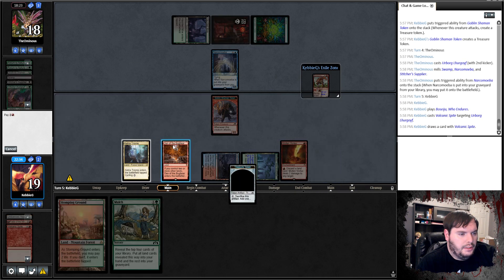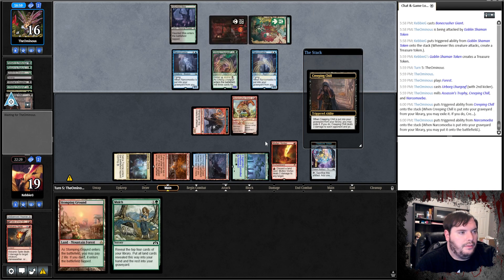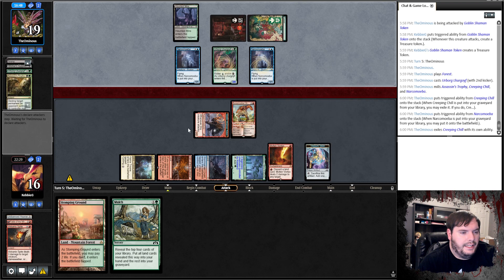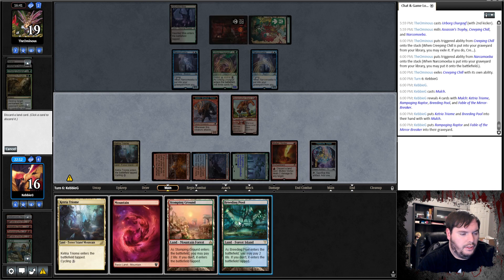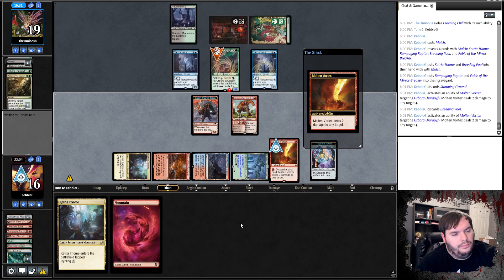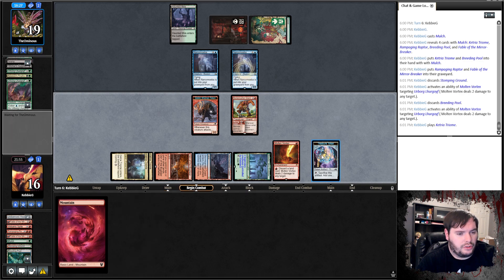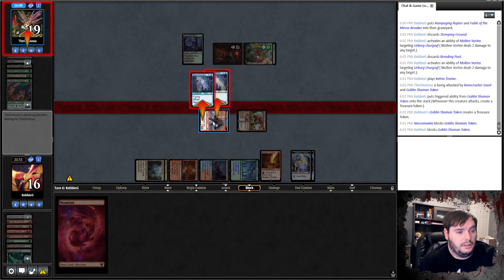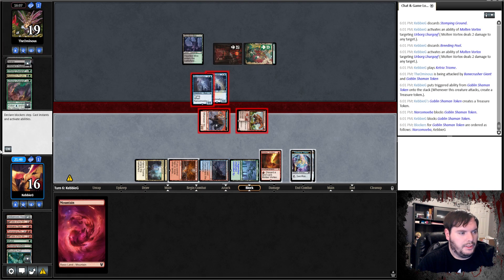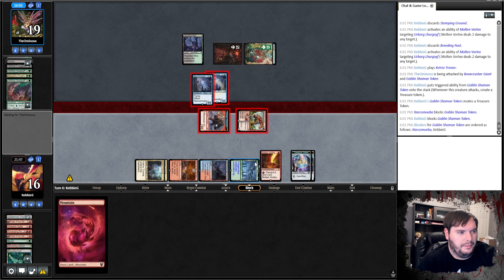Attack in the air I assume. Passes. Mulch, put lands in hand, discard. Stomping Grounds, Breeding Pool. We kept the Mountain just in case — we can still shoot something else. Play Cinder Triome. I still have this treasure to shoot. Go to combat, smack for six. Opponent blocks — trades. Goblin token dealt with. I don't really want to discard my land to shoot one of these, doesn't seem worth it. Pass the turn. District, Feign Artisan — it's a seven-seven. Passes.